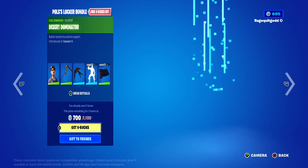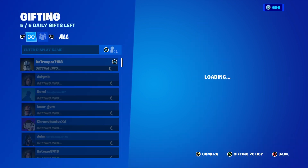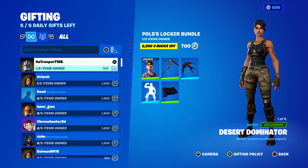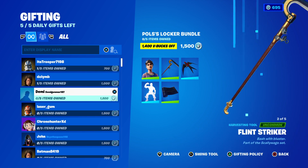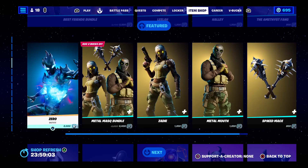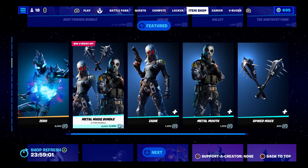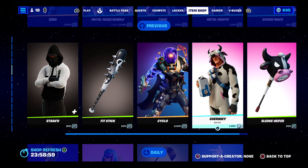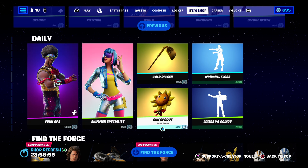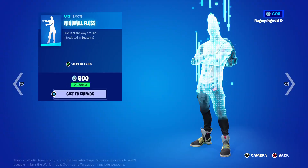700 V-Bucks for me, and how much is the bundle if you don't own any of it? Okay, 1,500 V-Bucks. Best Friends Bundle — Zero, Metal Mask, Stashed, Cyclo, Guernsey, Funk Ops, Shimmer Specialist, Gold Digger, Windmill Bloss.